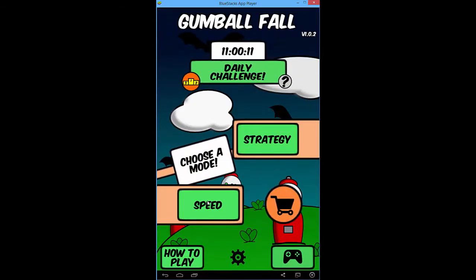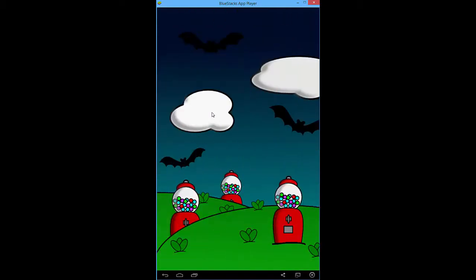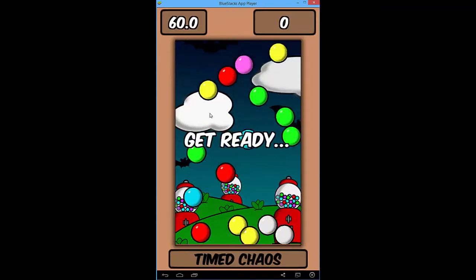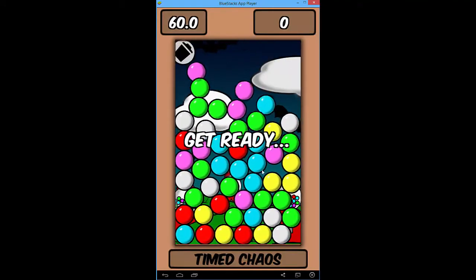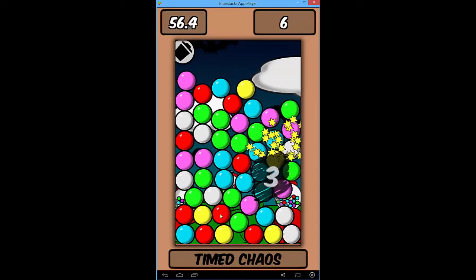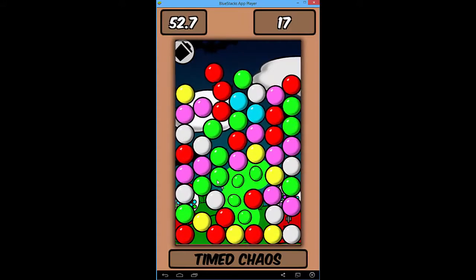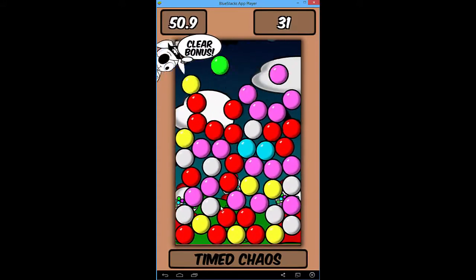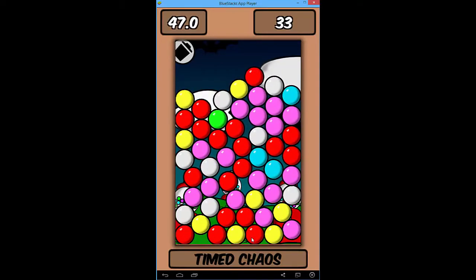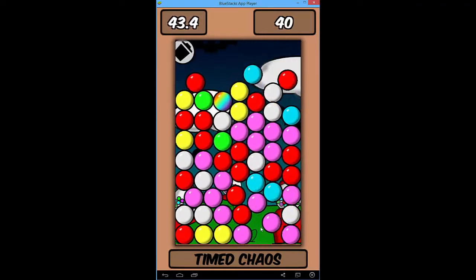Let's do timed chaos in speed mode just for fun. In timed chaos I'm going to grab the pinks, blues, greens, whites to get pinks together, and then the reds. Getting all these pinks and yellows — yes! Didn't grab everything but got those pinks, then getting whites for the reds to come together, then whites to get rid of them, then yellows.